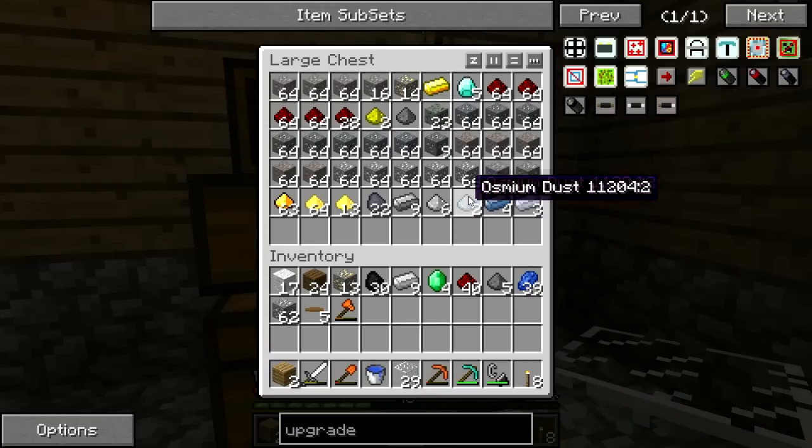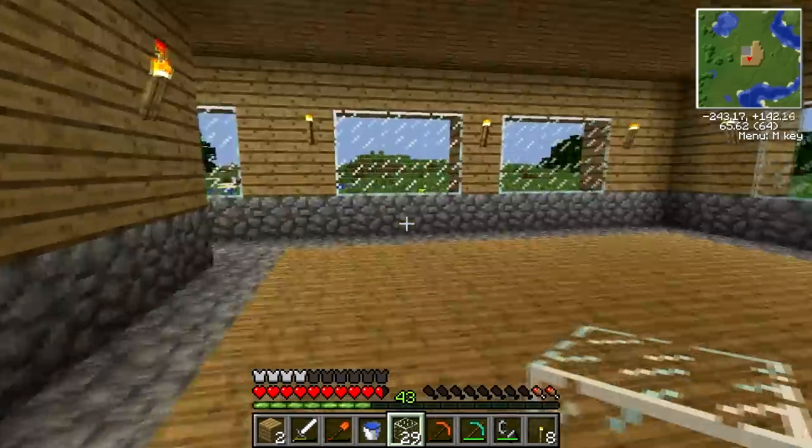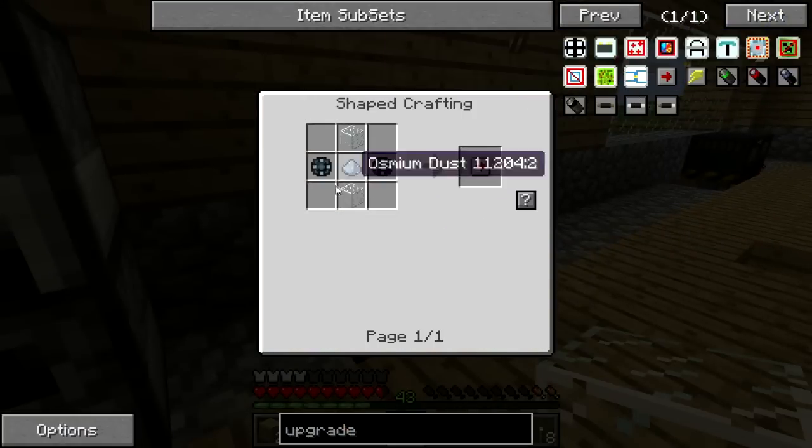If you guys knew about that you should have told me — it sucks so much. Let's grab some osmium. That makes my life a little easier. We have iron, we have redstone, we're good. I'm going to make two of these — we're going to need 4 enriched alloys. Four enriched alloys. I promised I won't make compasses this time — that was terrible.